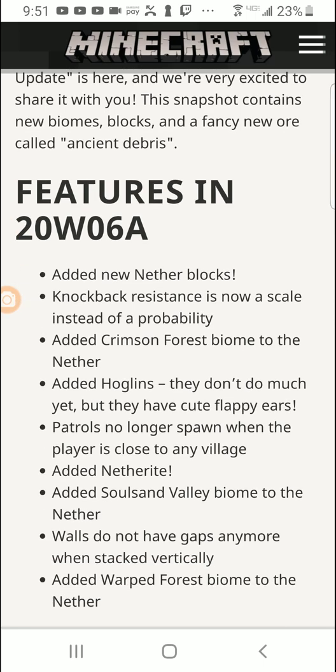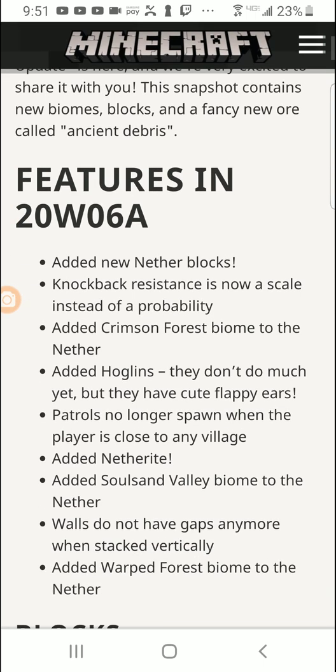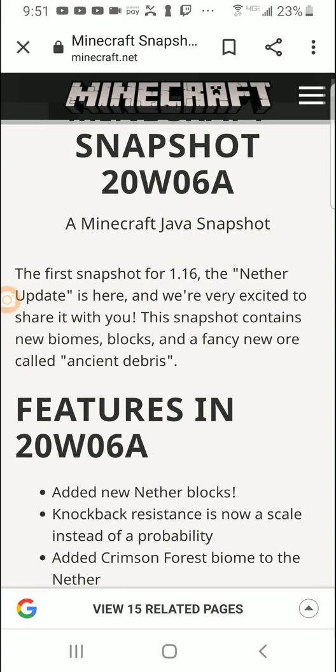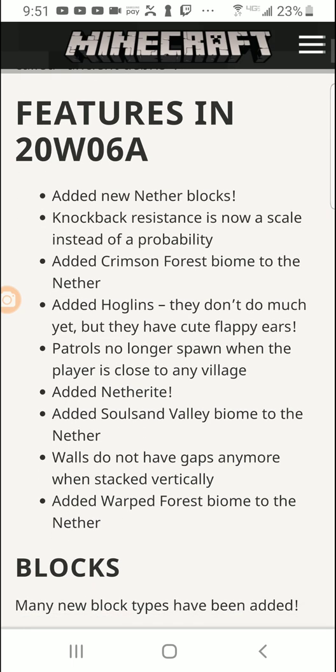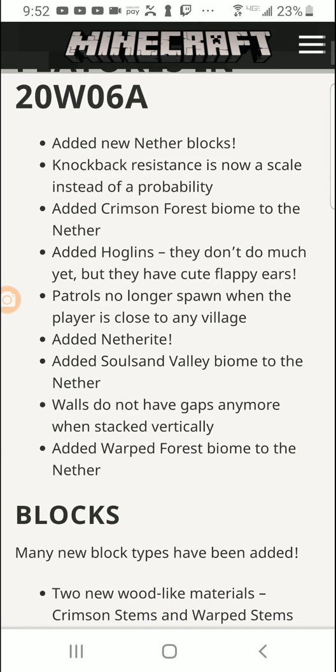There's a giveaway in the description below. This is version 1.16 and these are the features. Obviously you guys know about the nether update. They added new nether blocks, which isn't surprising. Knockback resistance is now a scale instead of a probability.